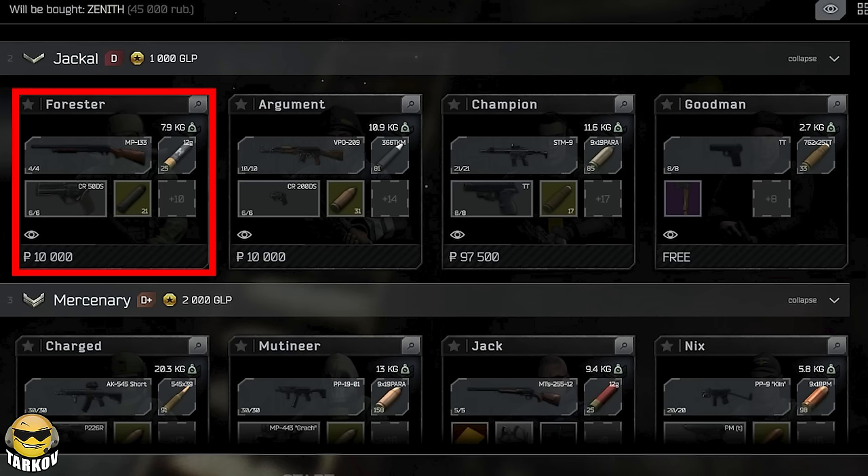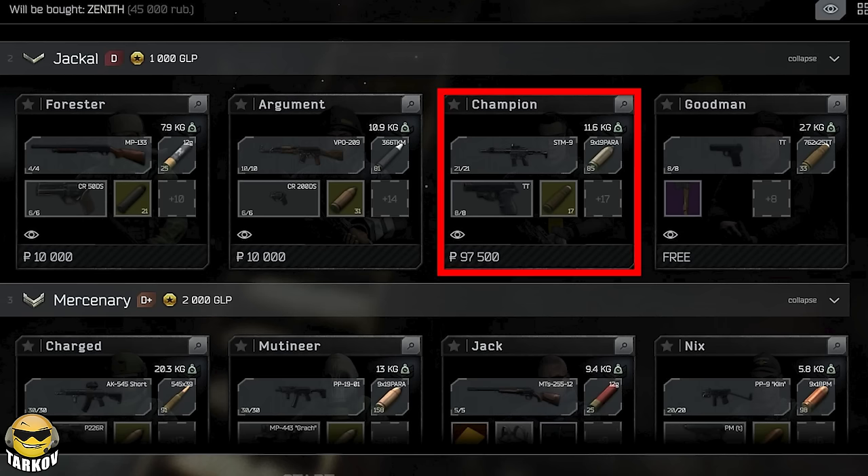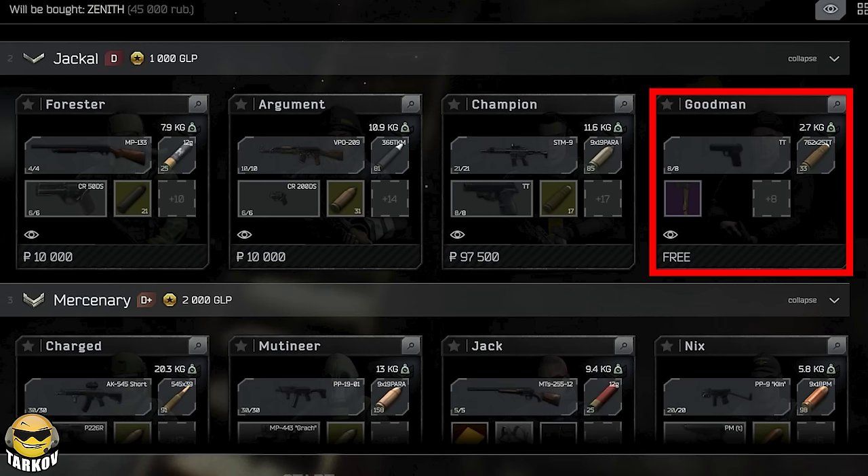Next up, we have the Jackal with the MP133 shooting slugs, VPO209 shooting TKM, the STM9 shooting AP6.3, which honestly I think will carry you for a while — that gun's a sleeper, especially with that ammo. And if everybody's running around with like this kind of set up for guns, then we have the Goodman kit, which is just a TT, but it is free. That's also something to take into account. Sure, some of these guns are pretty crappy, but it might be super cheap and or free.